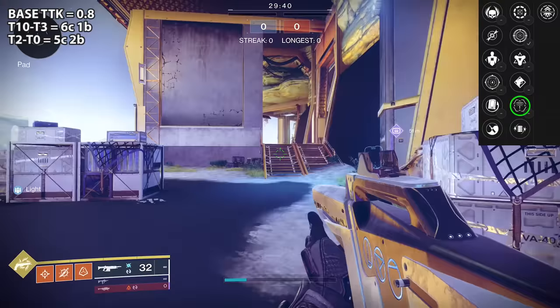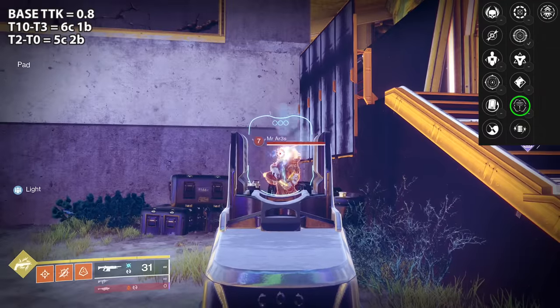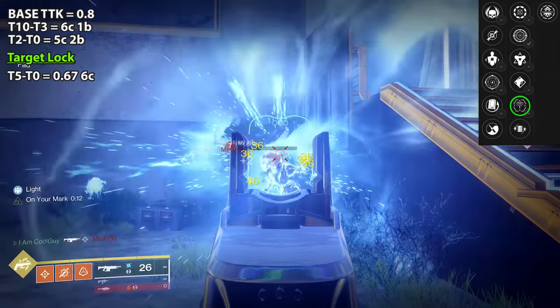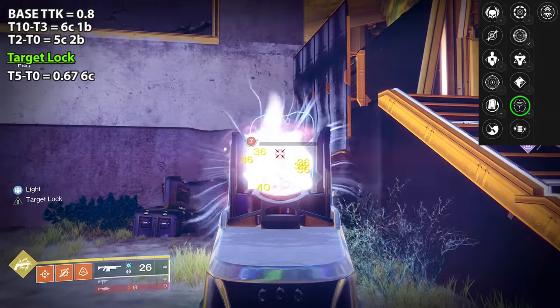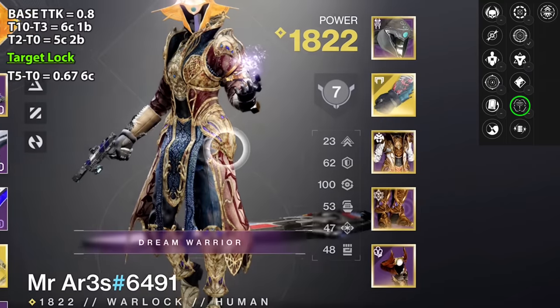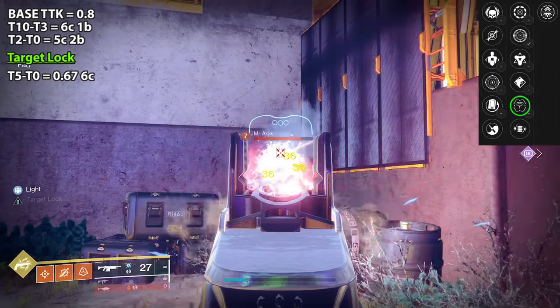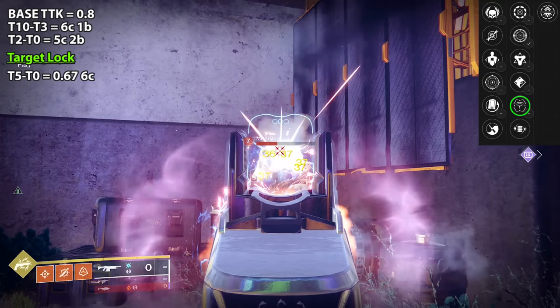On base Target Lock, 5 resilience and below you can 6-crit for 0.67. And since the sandbox changed, I checked every single resilience check myself. So in this sandbox, tier 5 and below — 6 straight crits. Tier 6 resilience survives that. But if you're in the dark part of the magazine from Crossing Over, you can 6-crit with that too.